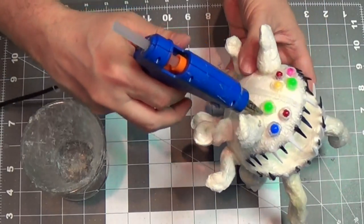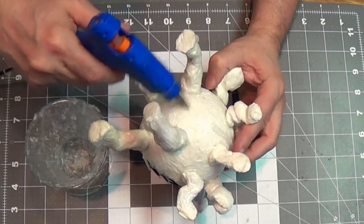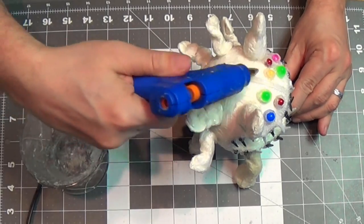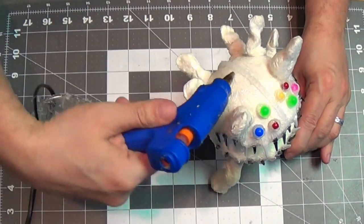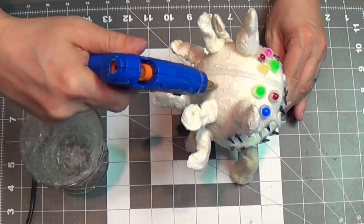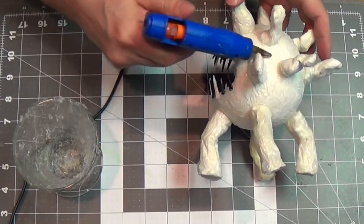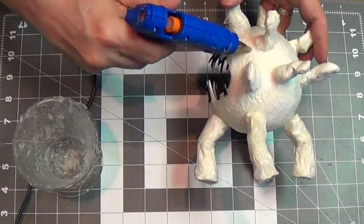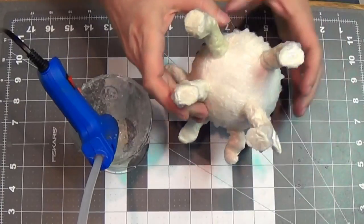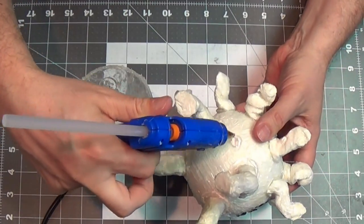I go around the eyes and build up the socket so it's not just a round circle glued on. Then I add the belly. I add hot glue to the body for texture, and while it's still a bit soft, I drag the glue gun nozzle through it to make scales. I squirt glue and drag the nozzle through to create that scale texture — really a nice detail. I drag the glue gun around the legs too, to simulate skin folds.